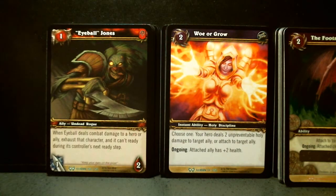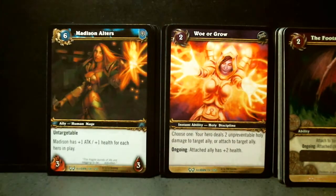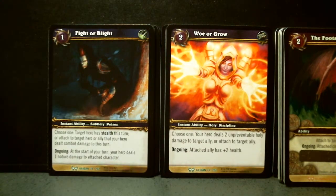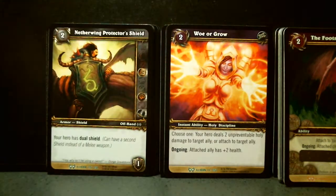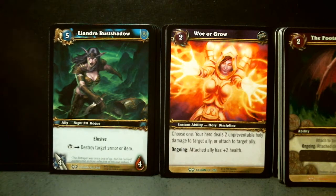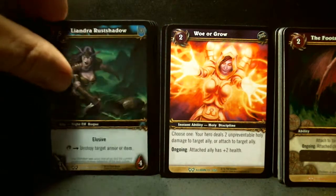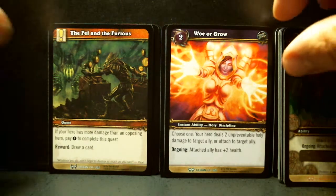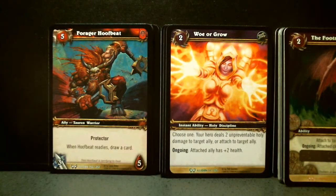Ziri. Eyeball Jones — again, I love these titles. Madison Altars. Fight or Blight — very nice titles. Netherwing. Protector's Shield. Landra Rust Shadow. The Fell and the Furious — sounds like a soap opera.